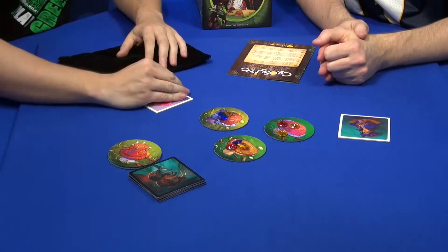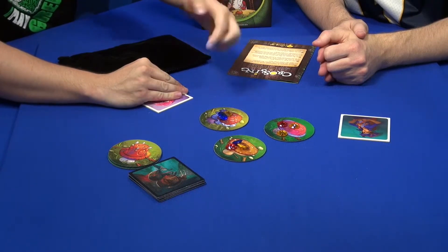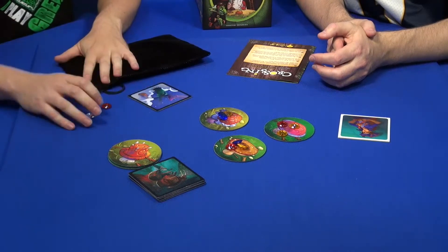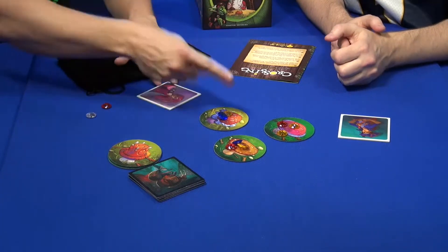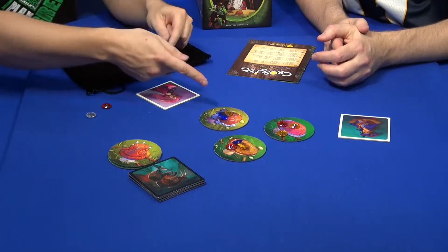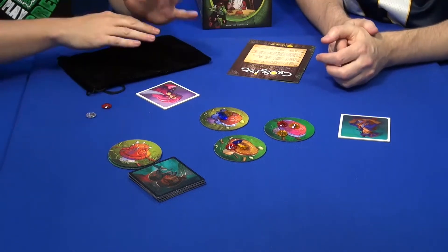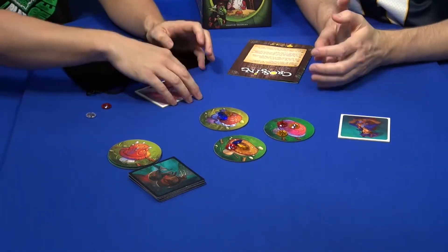A player can also protect their gems by declaring they are protecting. If someone points at them, that person doesn't get the gems — they are set aside and kept safe. But to make it safe you have to travel, meaning the next turn you do nothing and skip your action. It's really a very fun bluffing mechanism: if somebody has a lot of gems, maybe two people will be attracted to steal but they cancel each other out. So do you risk pointing at another player to collect more, or do you protect — at the cost of one turn?